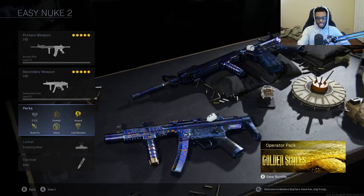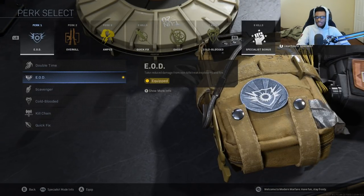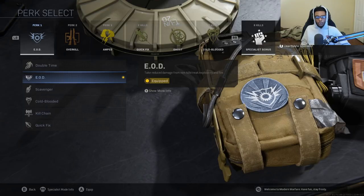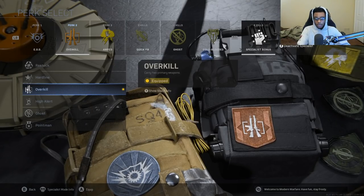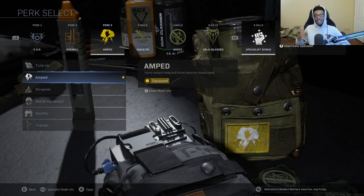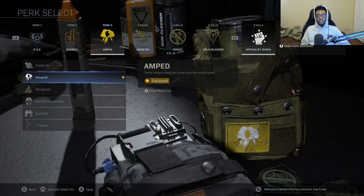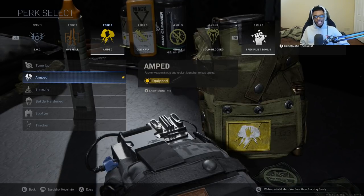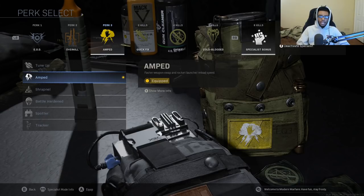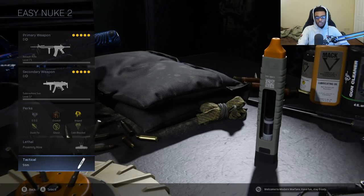For my perks, I'm running EOD, Overkill, and Amped. EOD so I can run through Claymores, Semtexes, Molotovs, and Thermites — this is an aggressive class so EOD is very important. Overkill so I can run two weapons. And Amped so I can swap my weapons a lot faster since I'm utilizing two primaries. For my specialist perks, I have Quick Fix, Ghost, and Cold-Blooded. Once you unlock specialist at eight kills, you get everything in the game and become a super soldier. Again, I have the Proximity Mine and Stim Shot for my Lethal and Tactical.